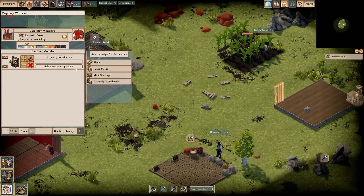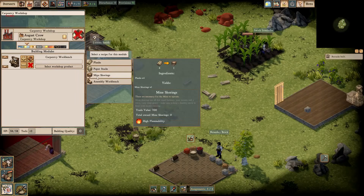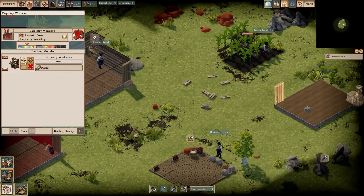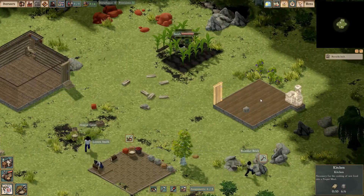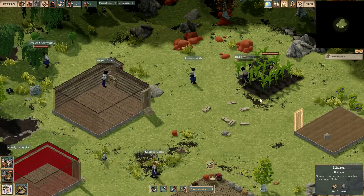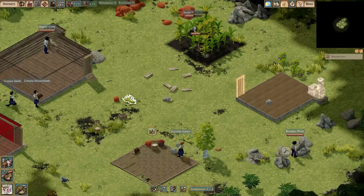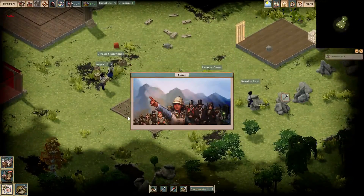Alright, this is done. This will allow us to construct the modules and resources. Planks we'll be using for building a lot of stuff. Paper stacks will be used in our offices. Mine shoring will be used in our mine. And the assembly workbench lets us build even more stuff. So first off we're going to build 11 of those — that will be enough for our kitchen. We could also set up smaller stockpiles near their respective buildings. First of many planks is done, and of course the game saves.